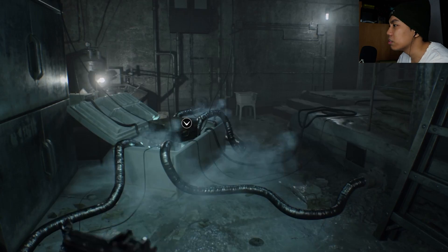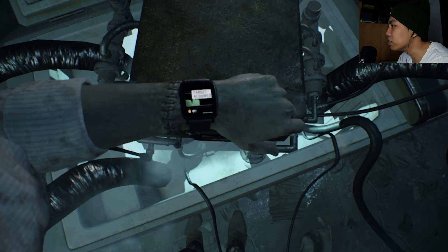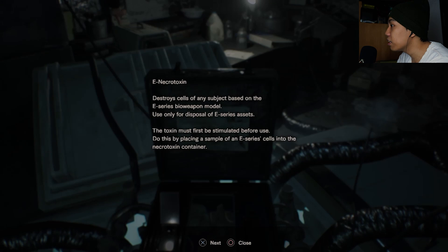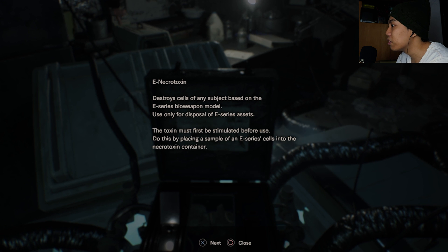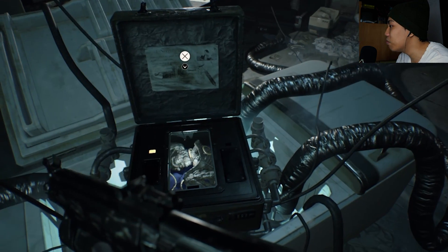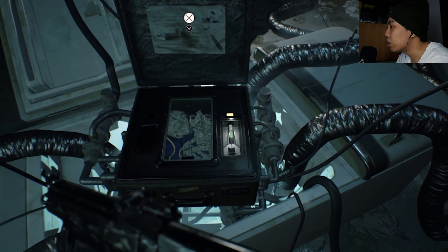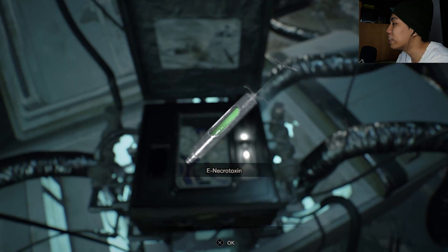What is this? Target acquired. What does that mean? Is this where we can kill Eveline? Destroy cells of any subject based on the E-series bioweapon model. Use only before E-series asset — the toxin must first be synthesized before use. Do this by placing a sample of E-series cells into the neutralizing agent. Now I understand — we can put Eveline's tissue sample in, and it will process and give me the antidote. Now I can kill Eveline!